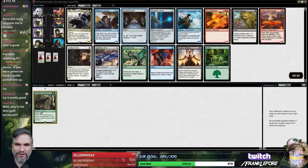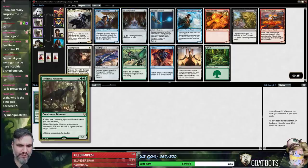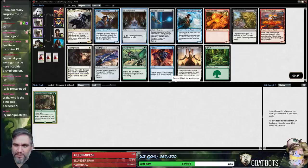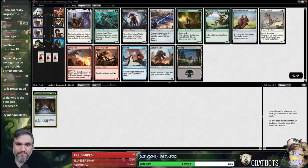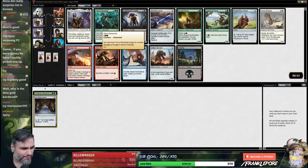I think Icy is probably better than Ariel just because of the colors. The Dino's gold border because it's my most recent pick — now Icy will be gold border after I pick this. So that's my funny Samsung 960 Pro story.